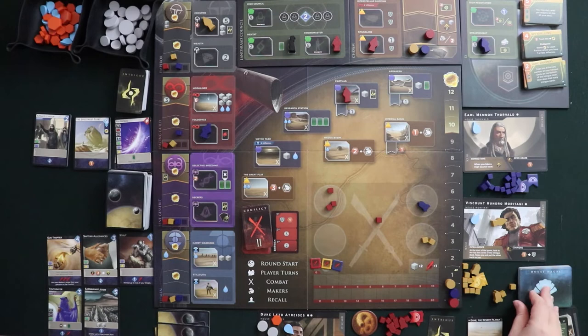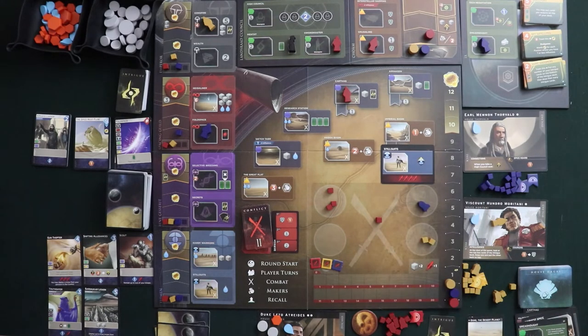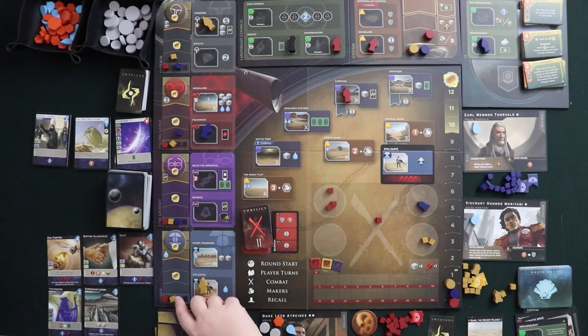Then Viscount Hundro Moritani goes. He draws yellow and wants to go to Stillsuits, so we go over there. This is a combat space, so he's going to move up this influence track by one, and because this has the crossed swords on it, meaning you can deploy up to two troops from your garrison, he's going to put his troops out. Now all of our agents are out, but the turn's not totally over.